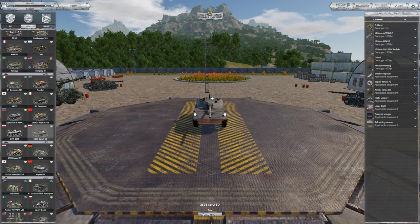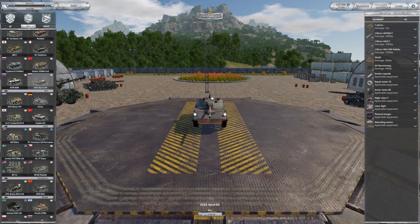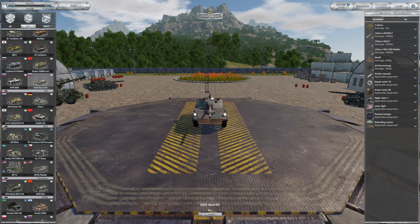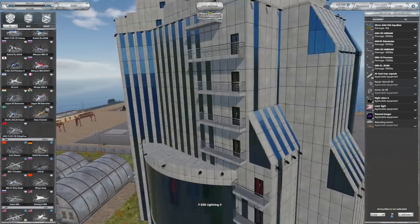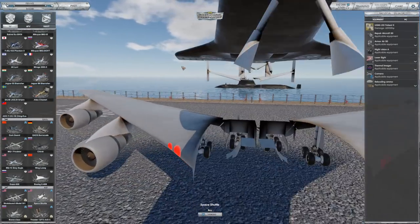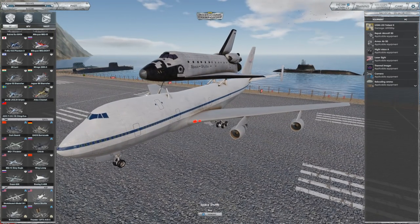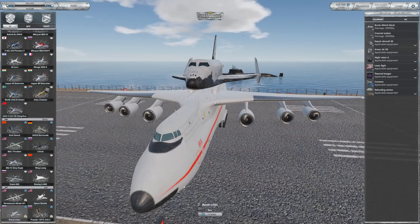One game mode that absolutely blew my mind that Armor MMO is thinking about is called 'Capture the International Space Station.' The way these guys work is: take the most ridiculous idea you can have and put it into a video game, no questions asked. That's really how I feel this game is going to be, and I'm excited to see what will come out of it. Let's go to aviation — we have the freaking space shuttle and a Boeing 747.